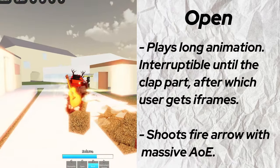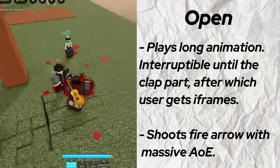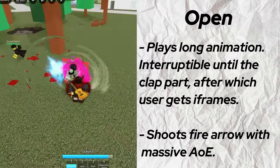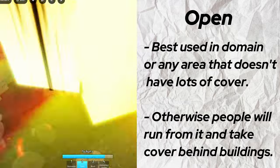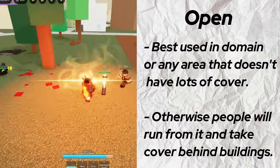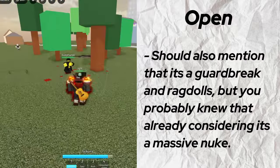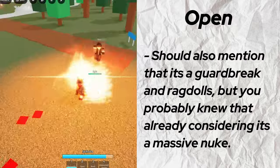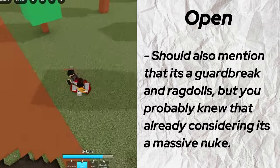Open plays a very long animation before shooting out a fire arrow that deals damage in a massive AoE and breaks terrain. After the clap animation you get invincibility frames, but before that it can be interrupted. It's best used in your domain expansion to shut down turtling, because if it's used in the main map, any good player can just take cover behind something to get away. That's not to say it's useless in the main map, but it's still fairly easy to counter. Not bad for fighting teamers though, since you can nuke them with it.